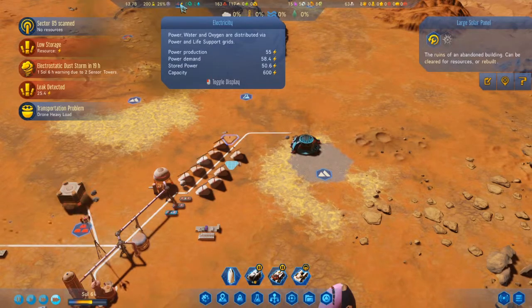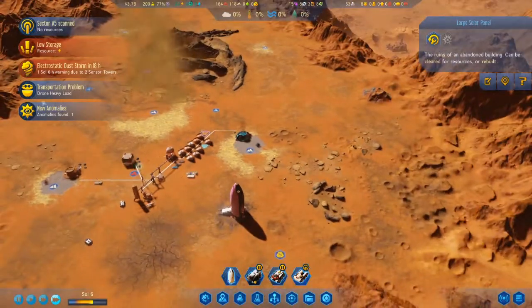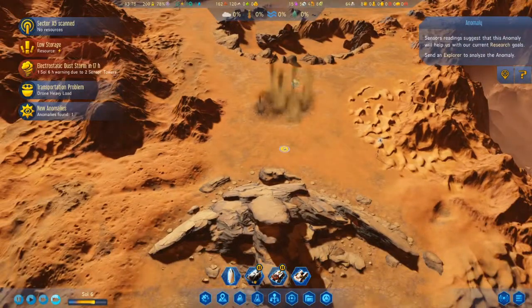Not producing enough power during the day. Anomaly found — there's a dust geyser here.